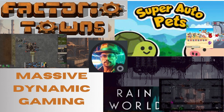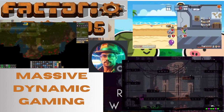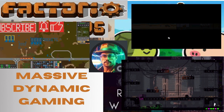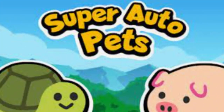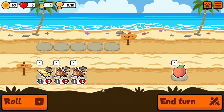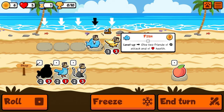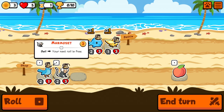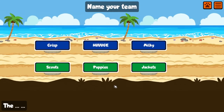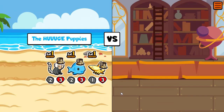Welcome back to Super Auto Pets. It's Monday morning and I haven't played the weekly yet, so I don't know what we have available. I'll pass on the grasshoppers — a fish is always a friend. I don't mind the bluebird but I'm going to take the marmoset for the stats. For this first round we got the peach again.